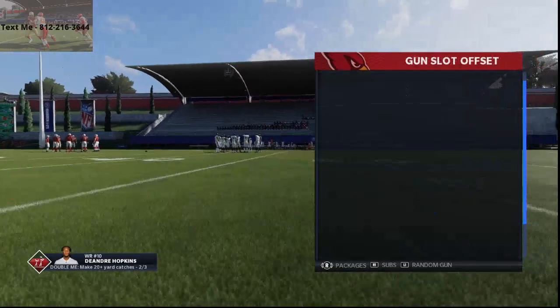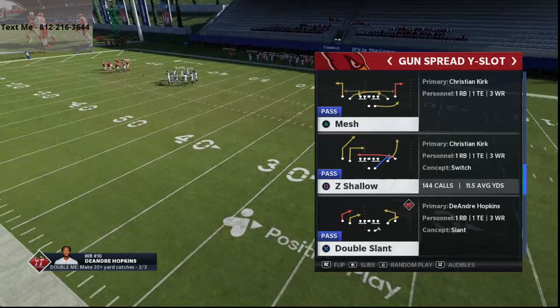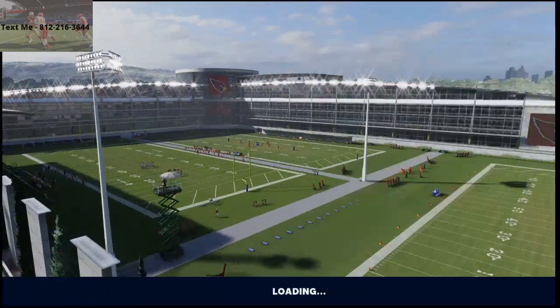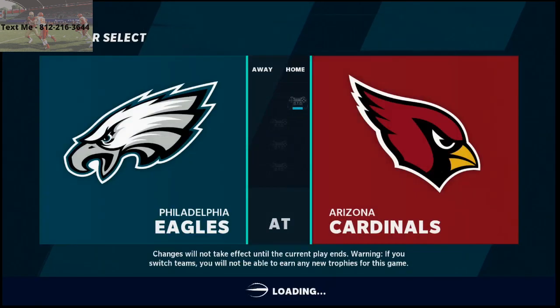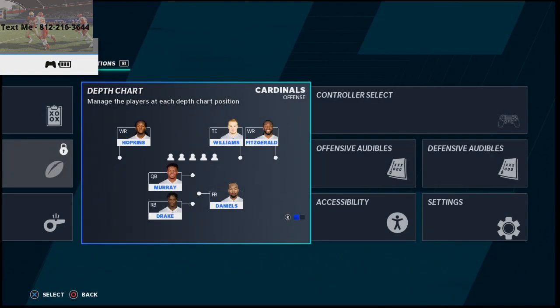Alright guys, so cover 2 is an issue. If you've played Madden 21 at all, you're gonna find that people like to zone drop out of cover 2. What we're gonna do here is we are going to load up, grab our second controller, and bring that into play. I'm gonna talk to you about a very specific defense that you're gonna see online in Madden 21 — it features zone drops out of a cover 2.